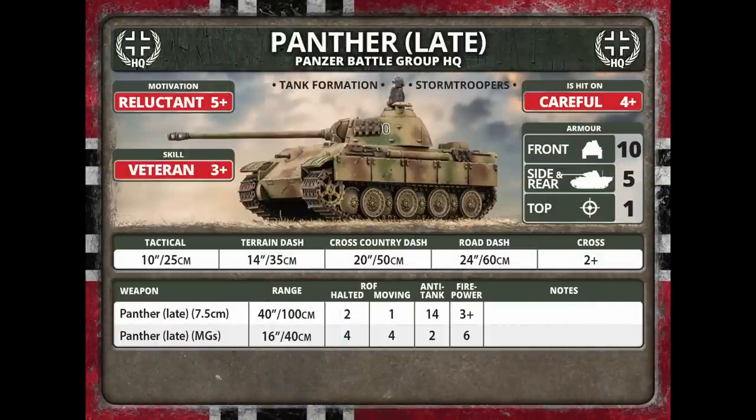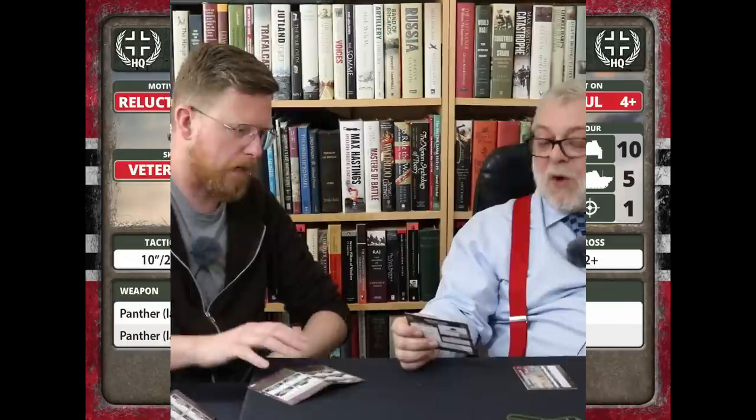If you look at the stats, this is telling you to build a Panther battalion. You get reluctant on a five-up for motivation — that's the 'we've been shot at before' mentality. The Panther has 10 front armour, which is very respectable against western allies, but when we look at the Soviets, they get bigger numbers than that. In this battle group, the HQ can be one or two Panthers for nine or eighteen points, a bit cheaper because of that reluctance.